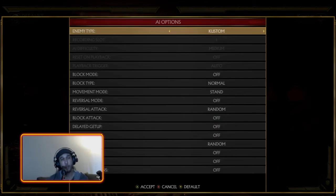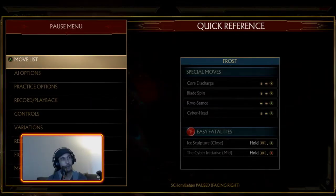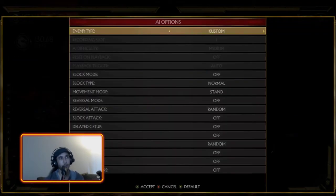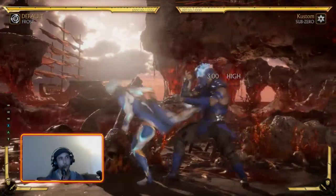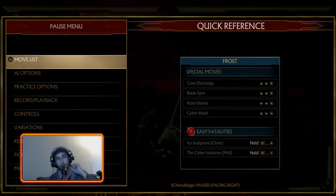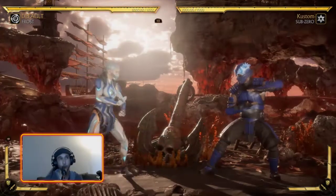Next important move is the 1-3-2 string. One-Three is your general jab string, but 1-3-2 ends in a mid that's plus on block — specifically plus three. A lot of Frost's moves are quite slow, so anytime you can get block advantage you want those opportunities to get slower moves out without being interrupted. Off 1-3-2 on block, your opponent is right in Back 2 range. You can even go for Back 1: if they stick out a button at plus frames, their extended hitbox gets counter-hit.